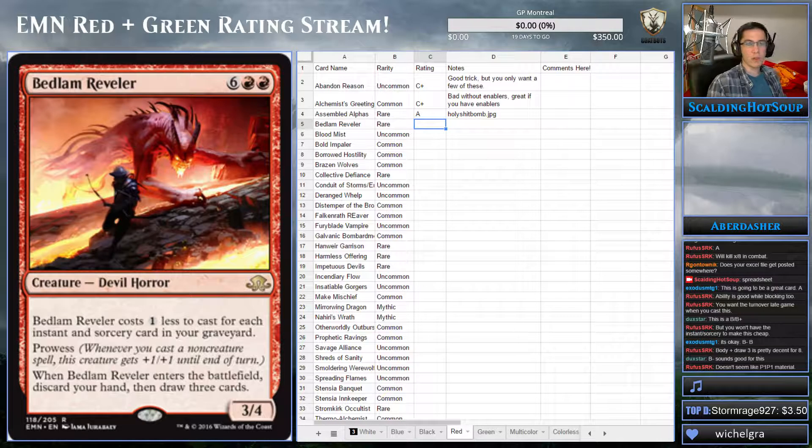Probably six. Think about this: in an aggressive deck, eight mana is very prohibitive. Seven mana is still prohibitive for this effect — it's not good enough at seven. We want it to be a six or five. If it's six, I start to be interested but I'm still not sold, and if it's five, I feel pretty happy about this.